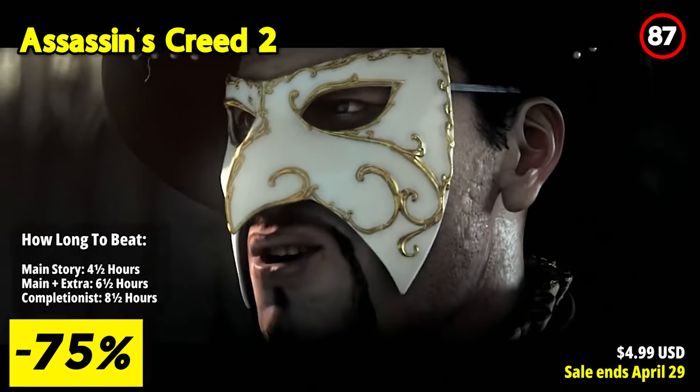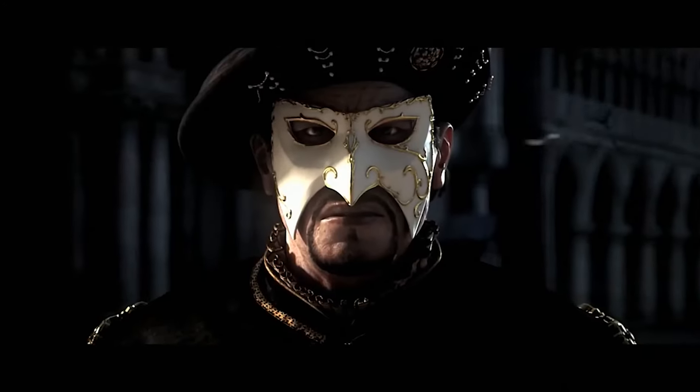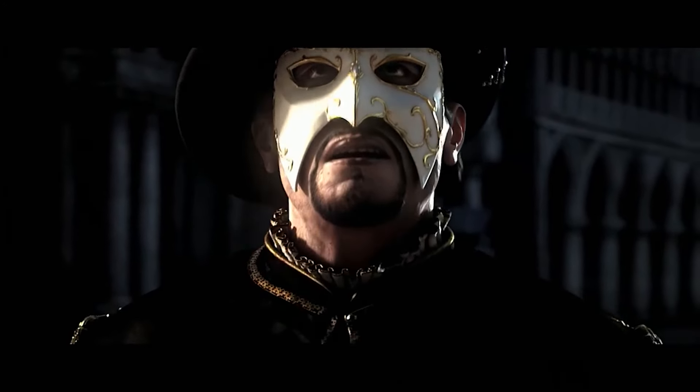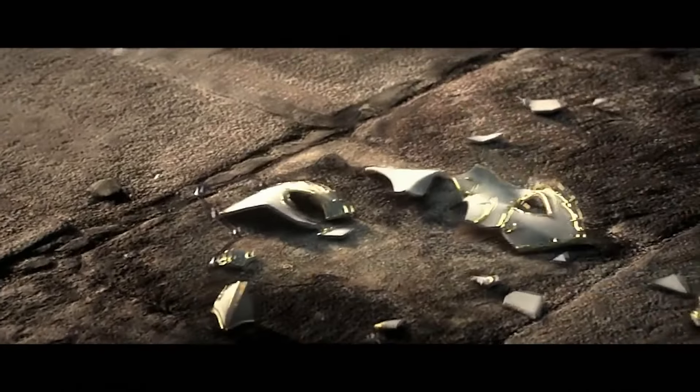The journey continues through the labyrinthine canals of Venice and beyond. In this vibrant and dynamic world, players will forge alliances with iconic figures like Leonardo da Vinci, unraveling a web of conspiracy that stretches from the heights of power to the depths of the criminal underworld.